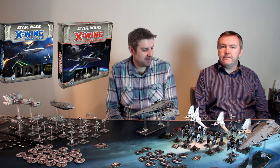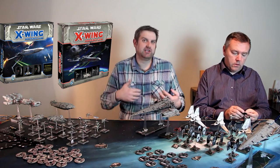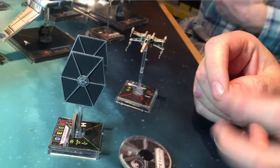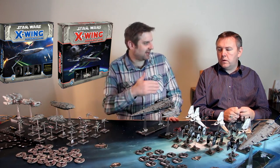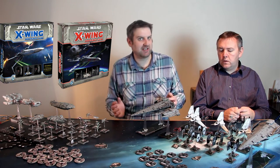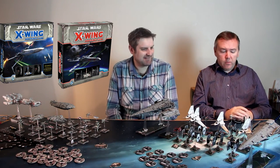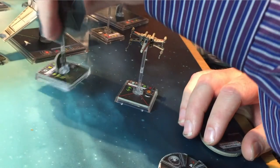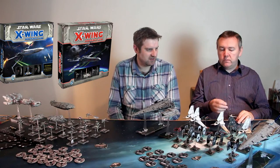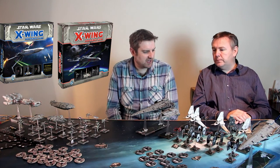Different ships have different actions - that's one of the main dynamics of the game. On the dials there are three colors: green, white, and red, corresponding to how well a ship can perform a maneuver. An A-Wing has lots of green so it rarely gets stress. Stress is a negative impact, but A-Wings clear it easily compared to shuttles which can barely maneuver. The Koiogran turn - a red maneuver where you move along the template and flip 180 degrees - is a massive tactical part of the game.